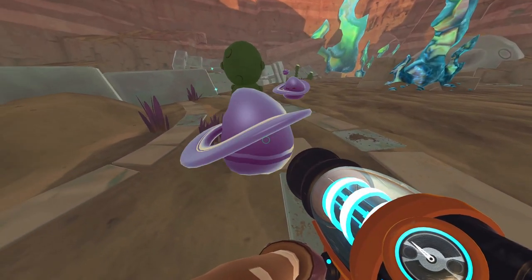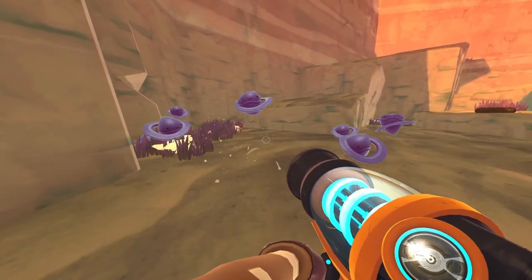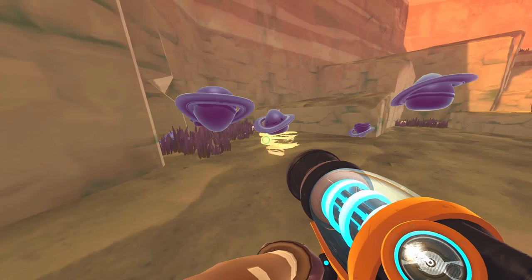Their plorts are very valuable for creating clean energy. They store the spinning power of the slime, and are used to power turbines and generators.